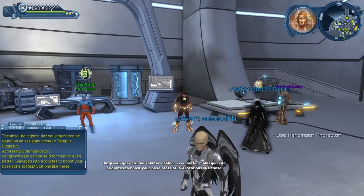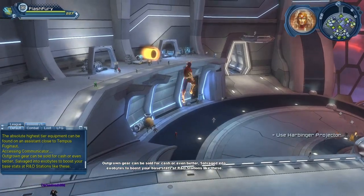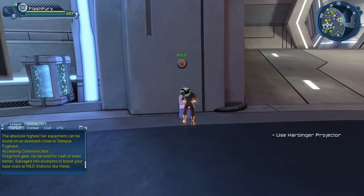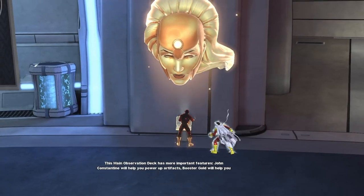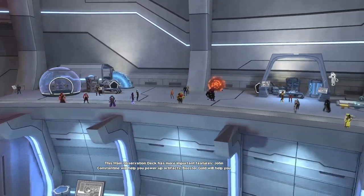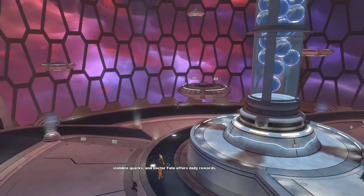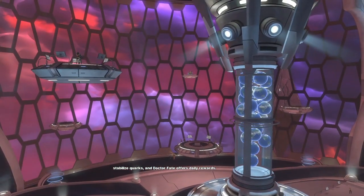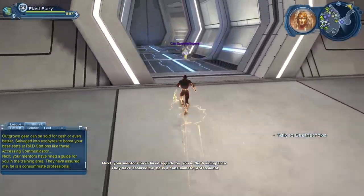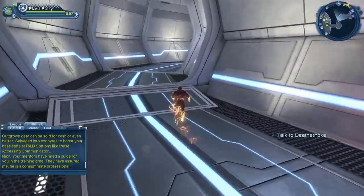Outgrown gear can be salvaged into exabytes to boost your base stats at R&D stations like these. Now we have to use the Arbinger projector — it's the one right here. This main observation deck has more important features: John Constantine will help you power up artifacts, Booster Gold will help you stabilize Quarks, and Dr. Fate offers daily rewards. Next, we have to go talk to Deathstroke.